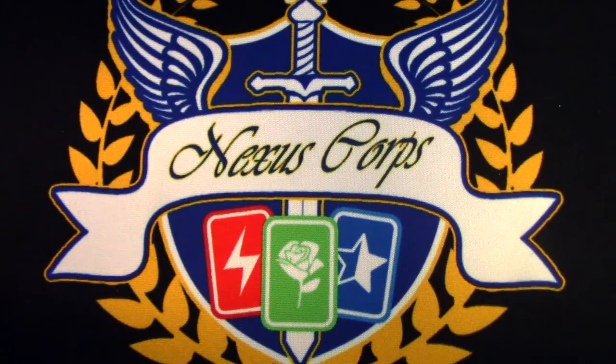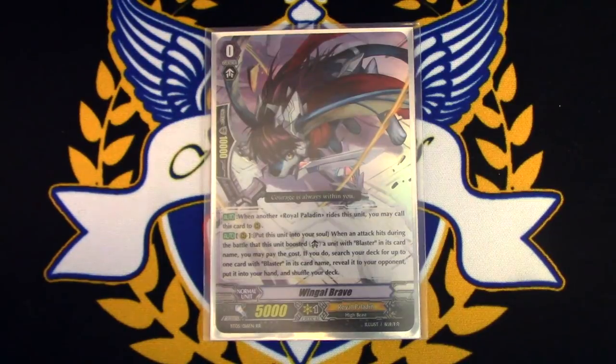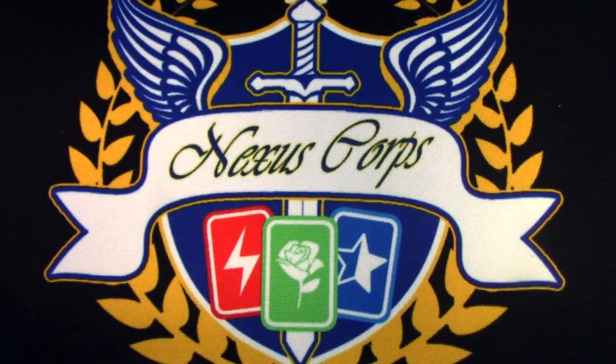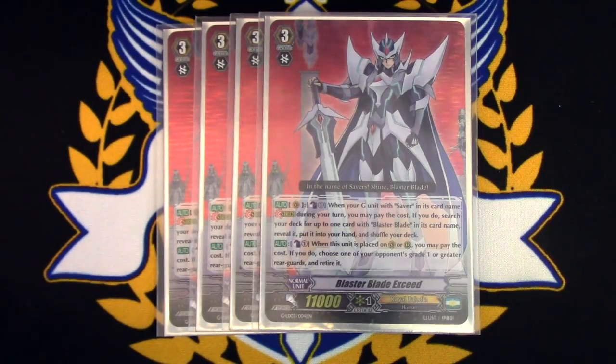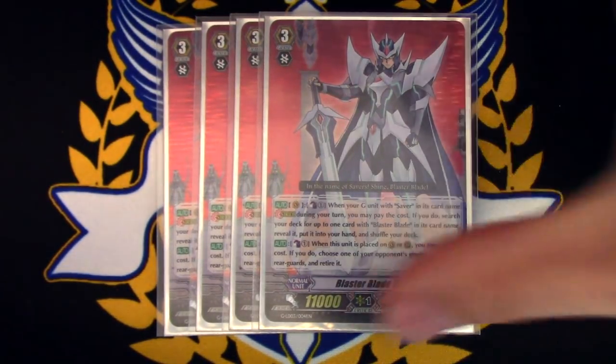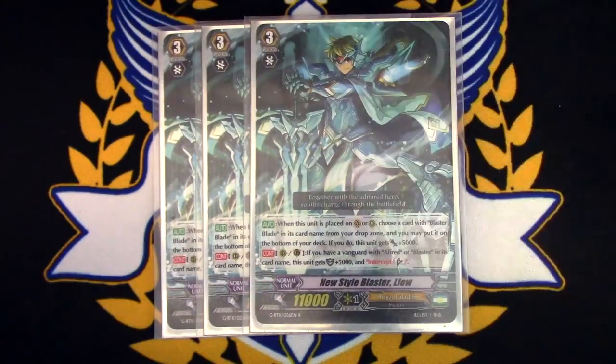Getting into it, starter is Wingle Brave as always — it's a blaster deck so you've got to run Wingle Brave. It's a blaster deck so you're going to be running four copies of Blaster Blade Exceed, because you've got to exceed and show count on your opponent. Instead of running Alfred, I'm running three copies of Lou.